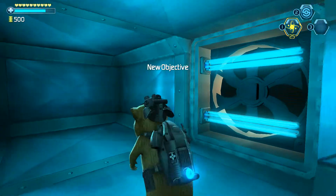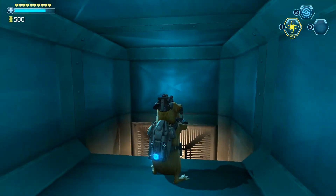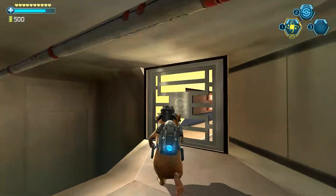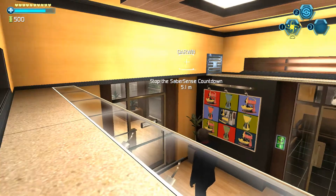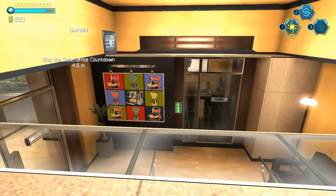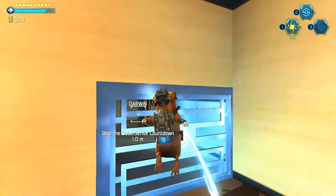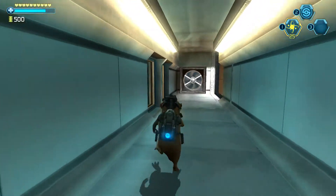Everything cool, Darwin? You inside the mansion? Safe inside. Blaster, Juarez, hit me with an update. En route to the target. I'm just where you want. In position at the area X field. Zaber sure has us on high alert tonight, huh? You can say that again. It's gotta be something big. Yeah, whatever it is.